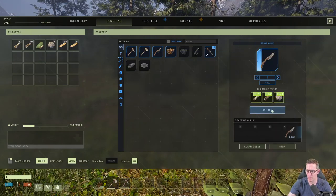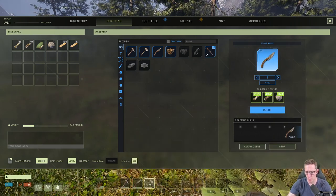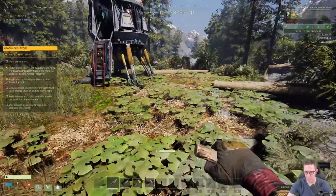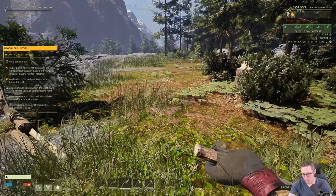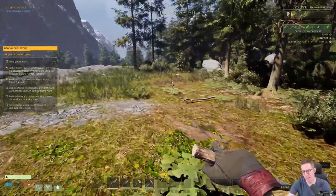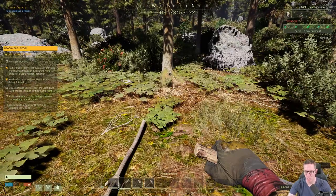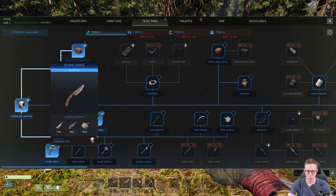When you come onto the planet, I recommend the first thing you always do is craft two stone knives. The reason I recommend two is because it's a great defensive item to fight wolves and things that could attack you. If you're in the middle of a fight and your item breaks, you've got another one to select. There's nothing worse than being in a fight and finding out your item breaks while you're panicking trying to repair it.